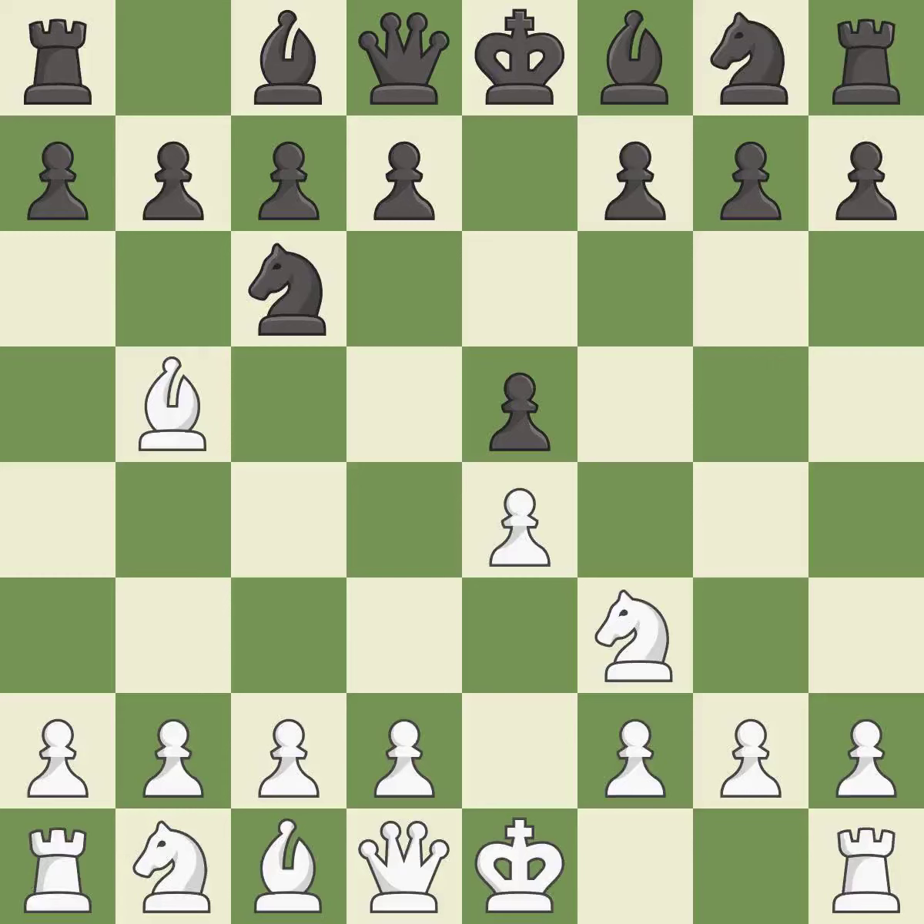The Rui Lopez opening develops the bishop to immediately attack the knight on C6, the lone defender of the E5 pawn. A6 forces the bishop to decide: exchange or retreat. Bxc6 captures the knight and forces doubled C pawns for black. Dxc6 recaptures the piece, allowing the light-squared bishop to develop; black has the bishop pair as compensation for the doubled C pawns.